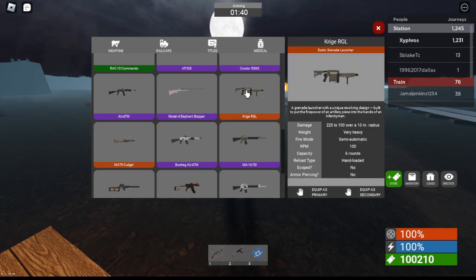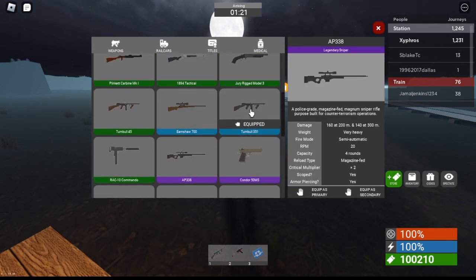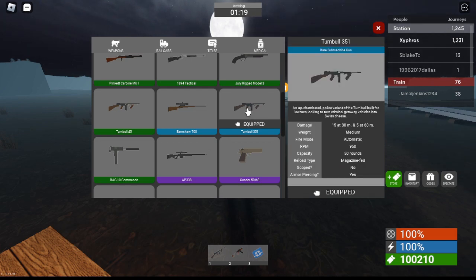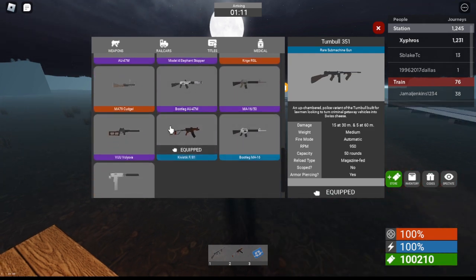Let's go over the damage here. This is a very heavy gun for obvious reasons. In this game you have a weight system — basically the weight balances the type of gun and how much damage it's dealing. This one is a medium, and you're only doing 15 damage, but it has 50 rounds.